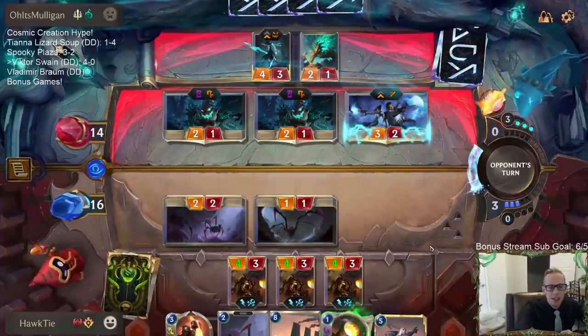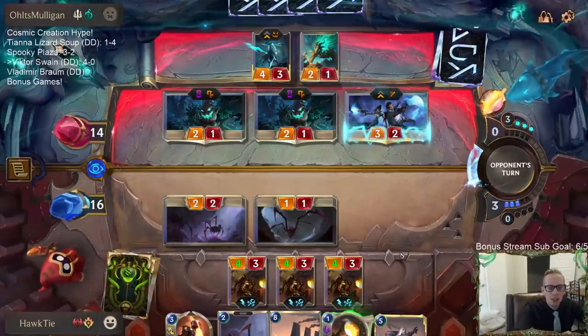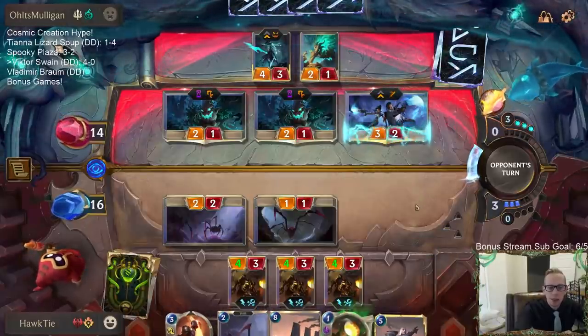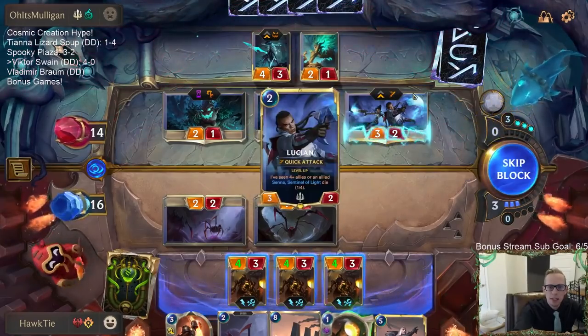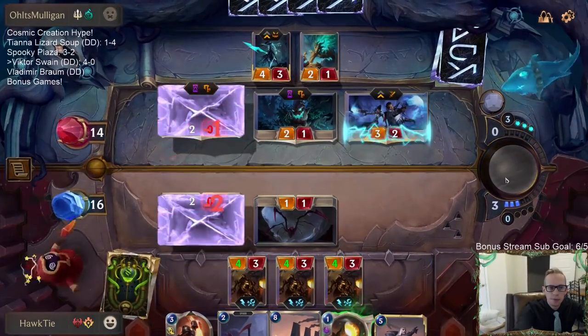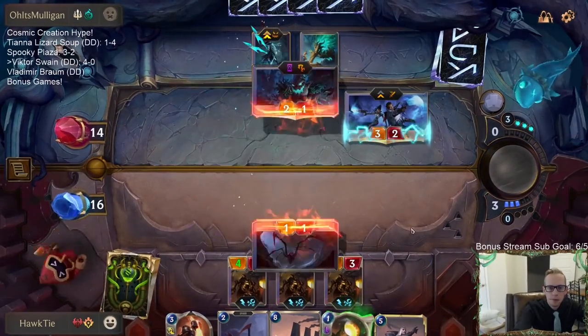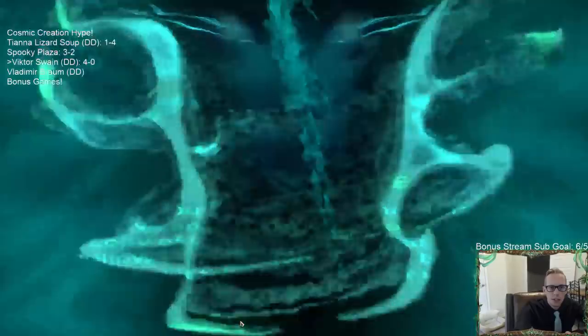We basically get a three mana Decimate - you know, three mana deal three, instead of Decimate being five mana deal four. You get that every turn. It's slow, you have to play it one at a time, but that's pretty good. That's going to be three out of four for Lucian. Now Quist is leveled up.